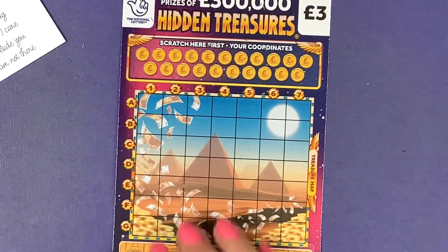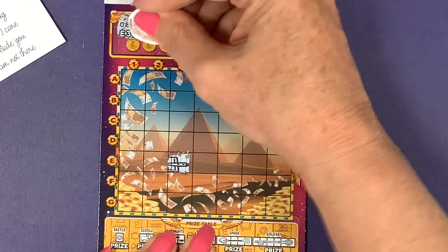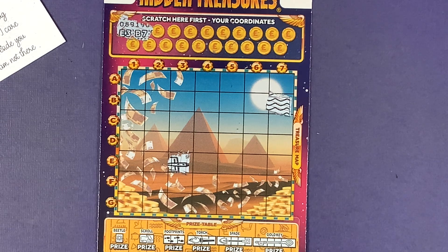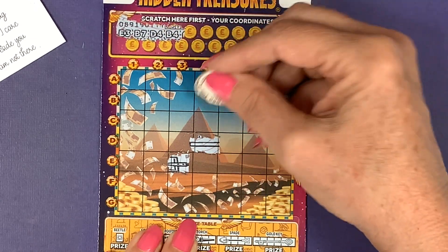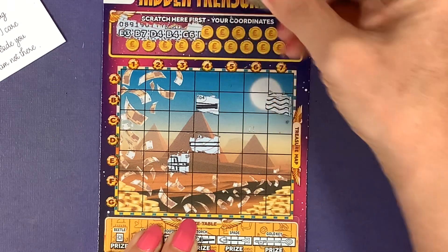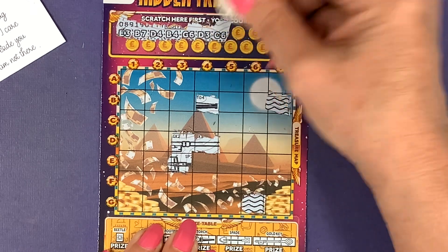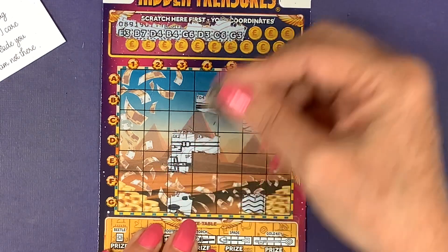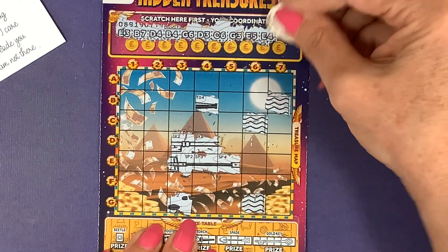Come on, we all want to win. E3, B7. Oh I need a cup of tea — D4, B4, getting a bit dry. G6, D3, C6, G3, E5, E4, A1.